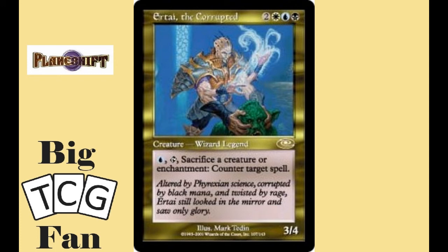I love control decks and this commander is very much a control commander. The three colors for Ertai are the best colors to manipulate the graveyard for either creatures or enchantments, so the sacrifice option isn't as painful as it could be. It allows you to pick and choose exactly which spells you want to counter, even more so with blue's ability to untap creatures so you can repeat the process multiple times. It can get out of control with other options you can add to penalize opponents or benefit yourself by sacrificing things. This commander is a great commander for controlling your opponents.